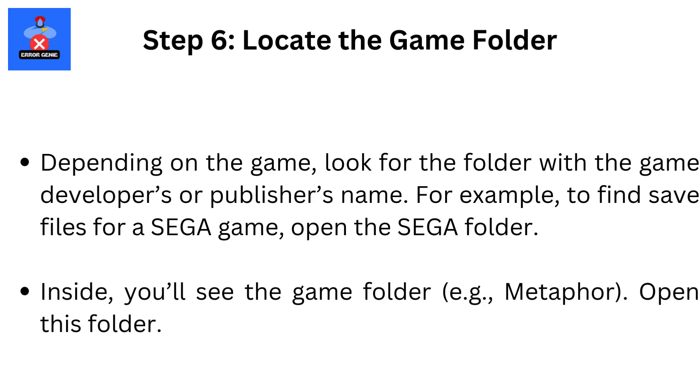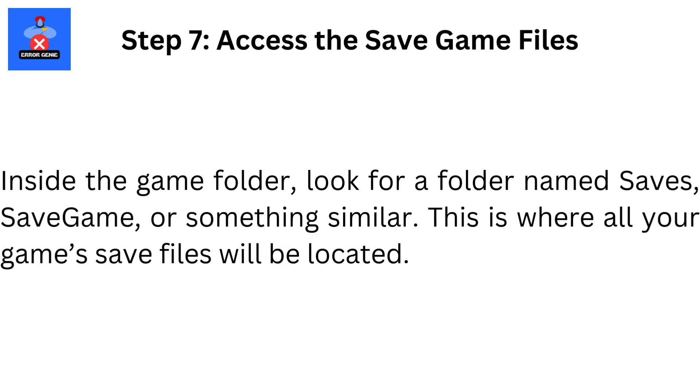For example, to find save files for a Sega game, open the Sega folder. Inside, you'll see the game folder — e.g., Metaphor. Open this folder. Step 7: Access the save game files. Inside the game folder, look for a folder named Saves, Save Game, or something similar. This is where all your game's save files will be located.